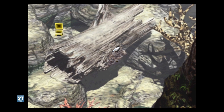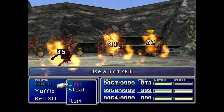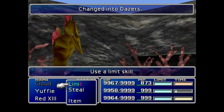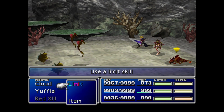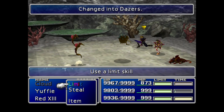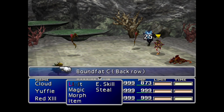We'll run into the Bound Fats here. They morph into some incredibly useful items — Dazers. What Dazers do is basically paralyze the opponent on use. And Ruby Weapon is actually not immune to paralysis, so you can use Dazers to your heart's content on him. They're very important because it stops him from moving and attacking you constantly.